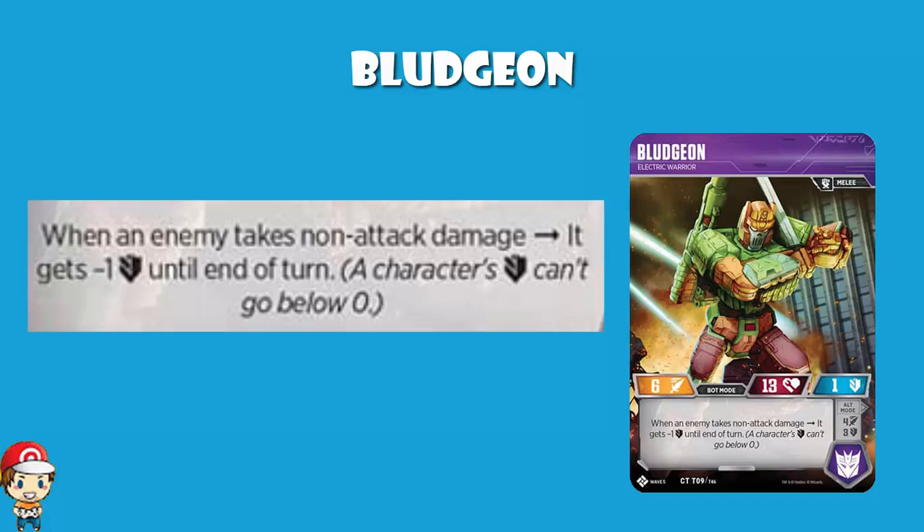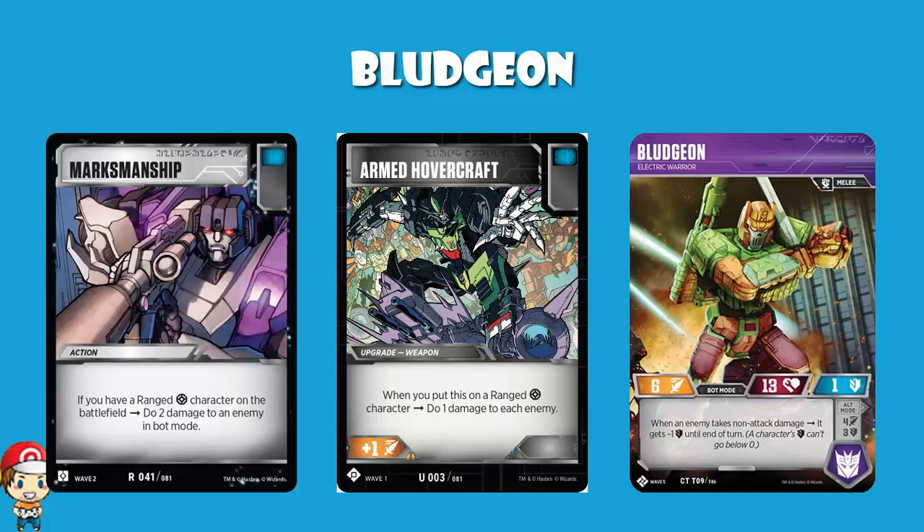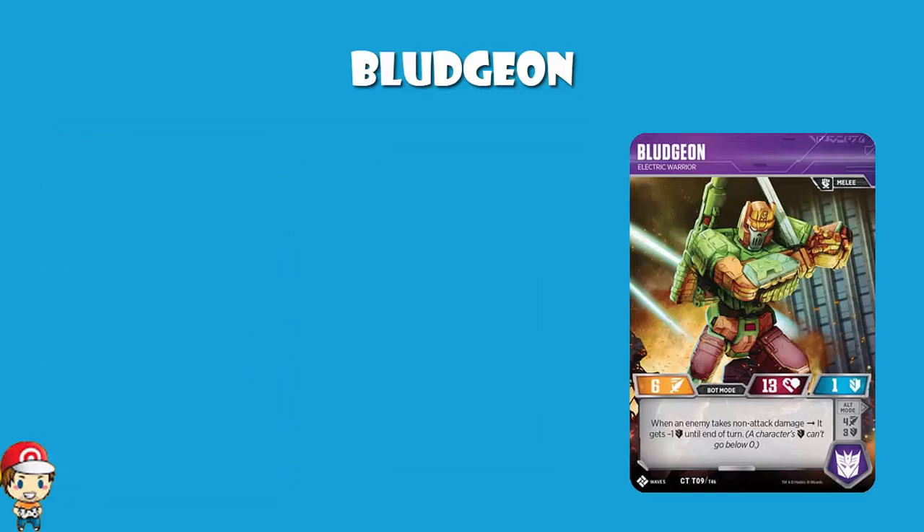The issue is it gets a little bit tricksy, because when you're talking non-attack damage, we generally want ranged characters. Armed Hovercraft does 1 damage to each of your opponent's characters, and Marksmanship as an action does 2 damage to one of your opponent's characters. But you're not ranged in bot mode — you're ranged in alt mode. That's a pain, because you need to be ranged to use Marksmanship or Armed Hovercraft. You can play other ranged characters like the Airstrike Patrol.